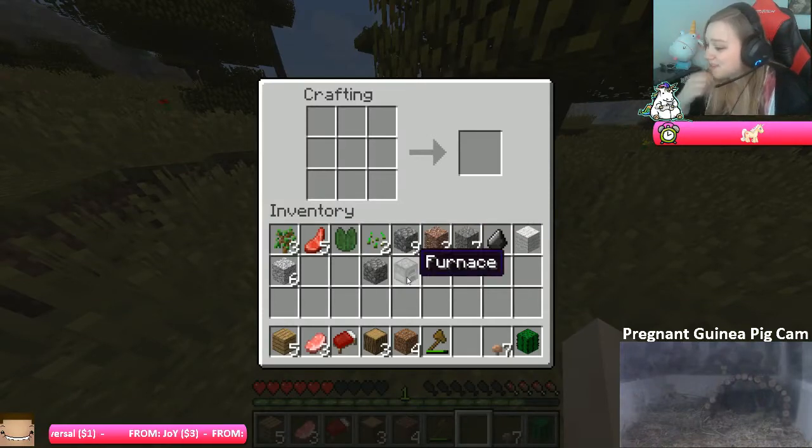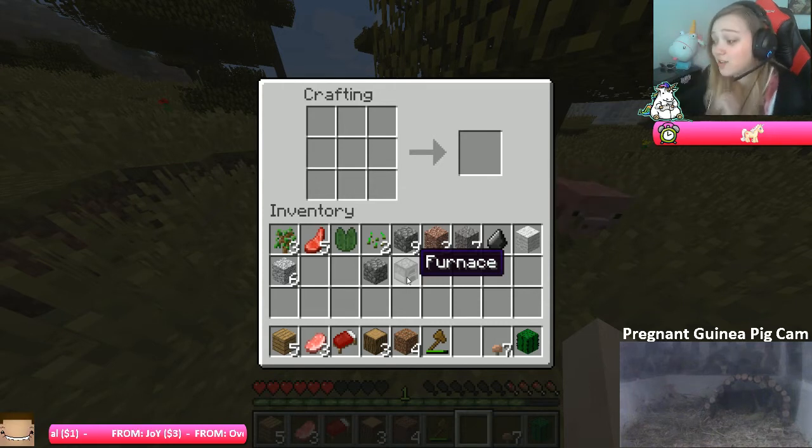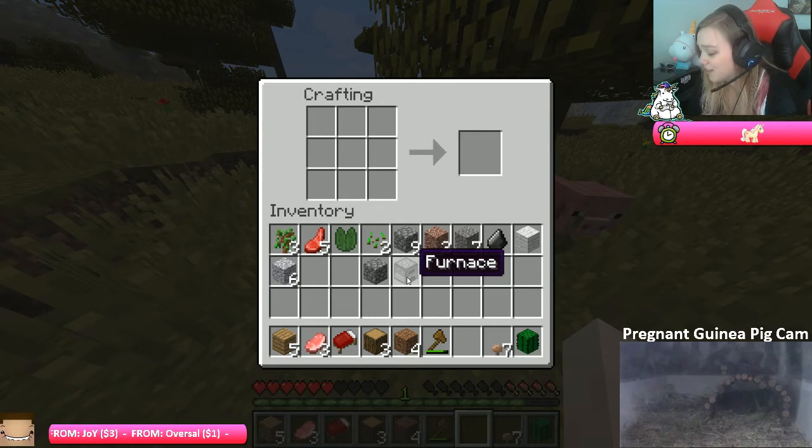Hello Separate, what's up man! You can make a furnace with eight cobblestone — place the stones on the crafting table without one in the middle. Oh, thank you so much! Use cobblestone.